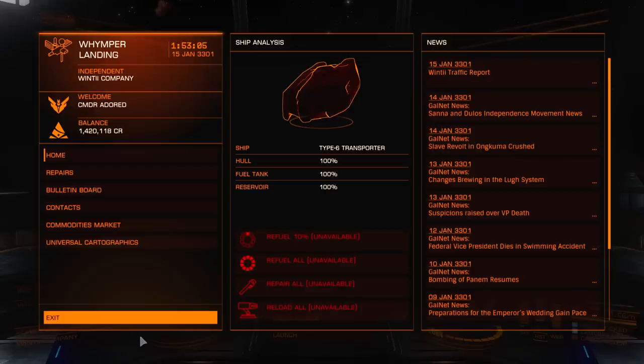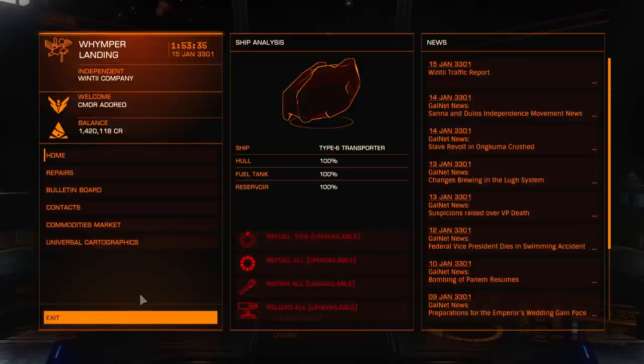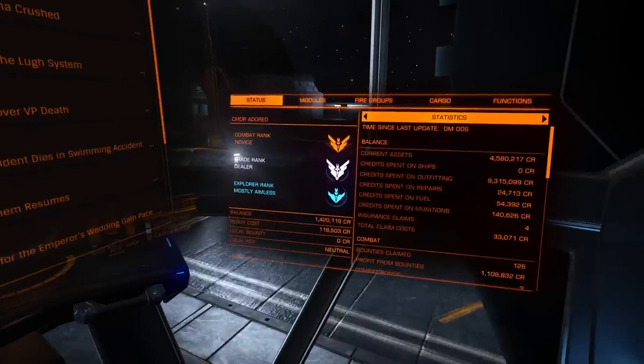Two and a half million credits in five or six hours, and that's me not really having much of a clue exactly what I was doing — I just had read like one forum post on Reddit. If I had to do this now again I could probably do it in three hours. If you write down every single stop on the way, you could have this down to maybe two and a half to three hours both directions. It would certainly be a nice and easy way to make the money.